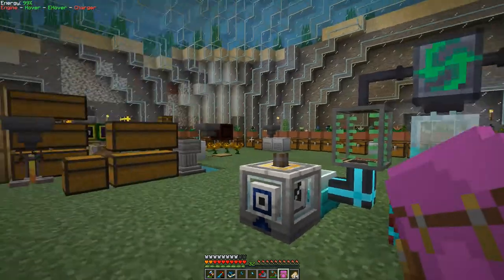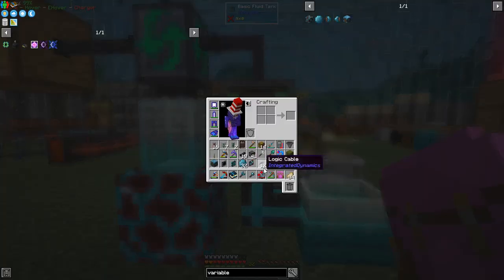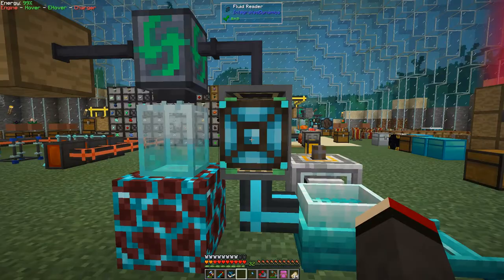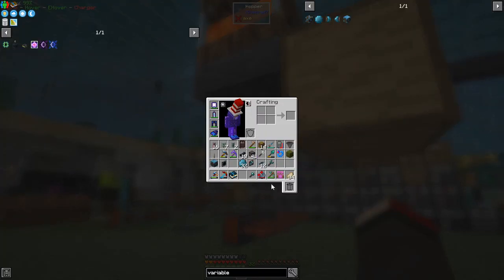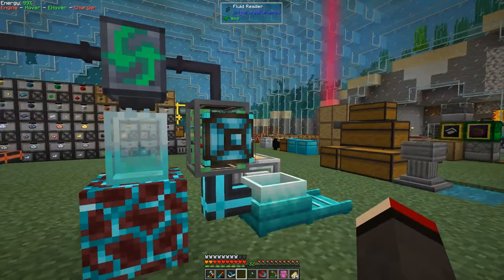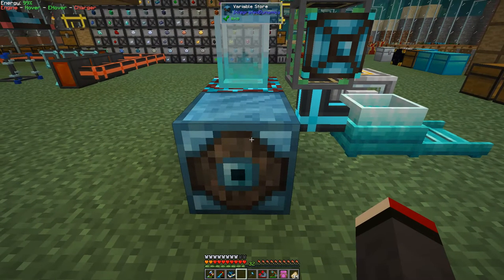What we need to do is read the value of this particular tank. Let's do it on the other side because we've got more space. What you do is put against the tank a fluid reader - shift right-click it onto the tank and that attaches. We also want to put a redstone writer underneath it because that seems like a good place. And a display panel. Then we need to put down some cables and put the variable store here - you need the variable store for this particular case.